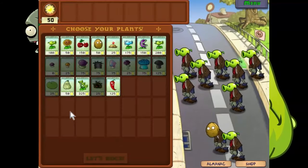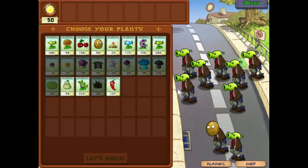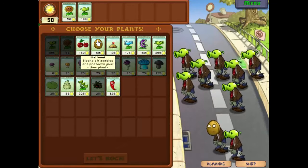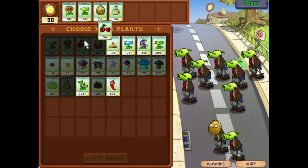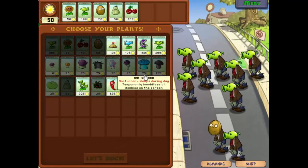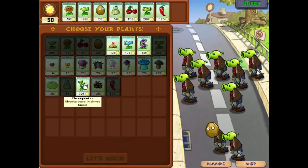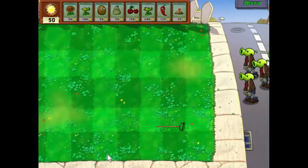Okay so the zombies have plant heads and we are going to have to defend against them by the looks of it. So let's start off with those. We'll have a Walnut, and squash seems like a good idea for this one. A cherry bomb. What else do we have? Repeater sounds pretty good for this one. Jalapeno and... actually no, let's have the potato mine. There we go, that'll do us.